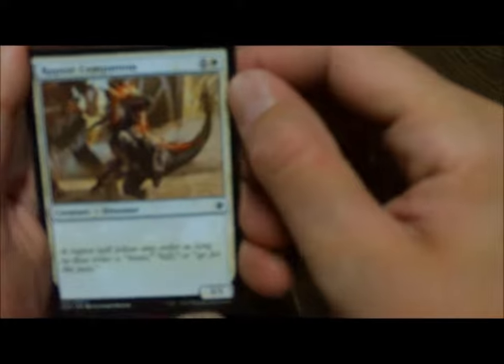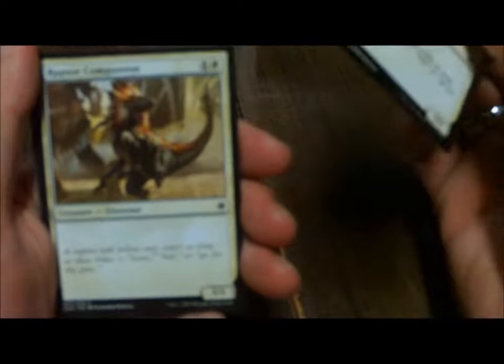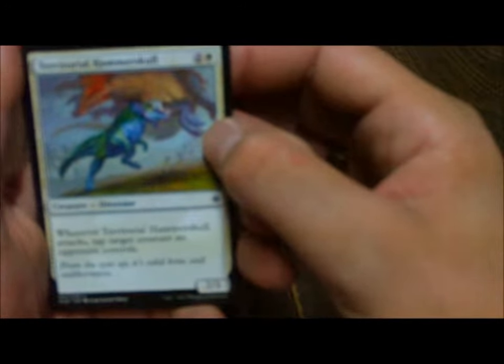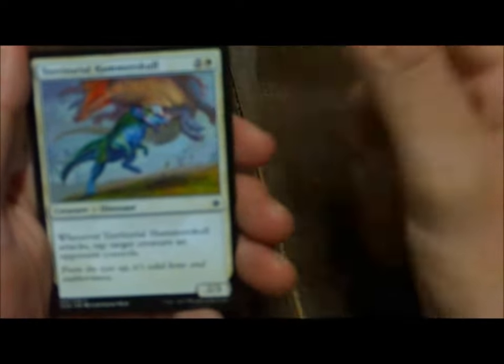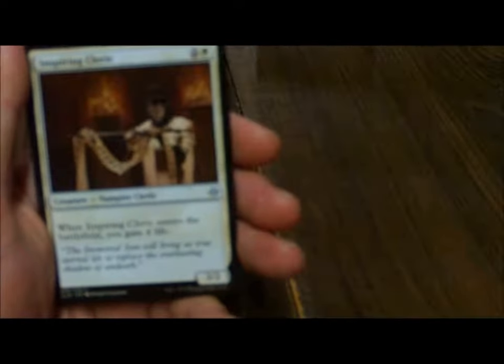Next, Raptor Companion, a 3/1 for a 2-drop — that's actually pretty nice, drop it on turn 2. We got a second and third Raptor Companion. Then Territorial Hammerskull, a 2/3 — whenever Hammerskull attacks, tap target creature an opponent controls. That's good, reminds me of Master of Diversion. We got 3 of those. Dinosaurs.